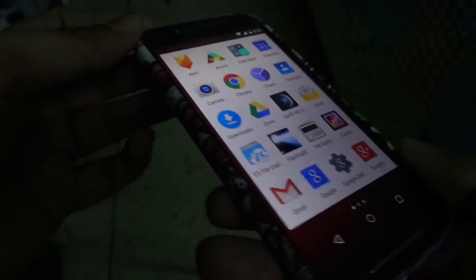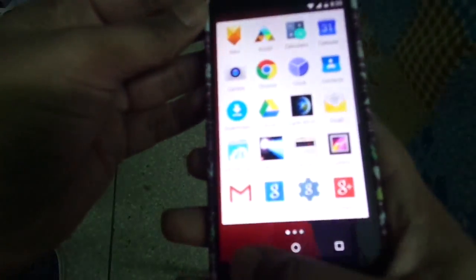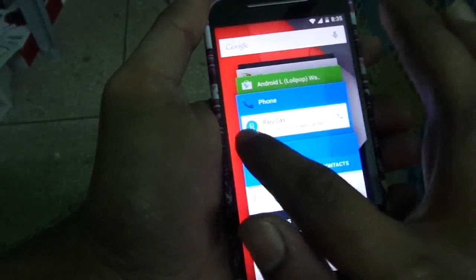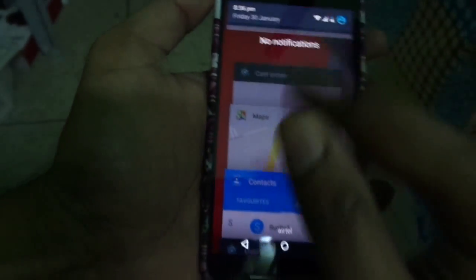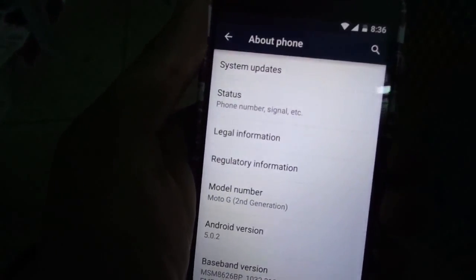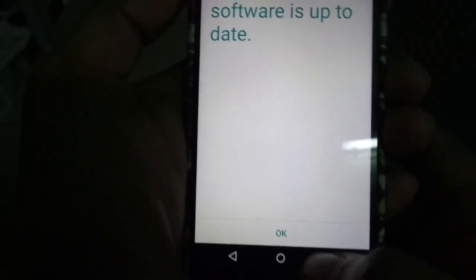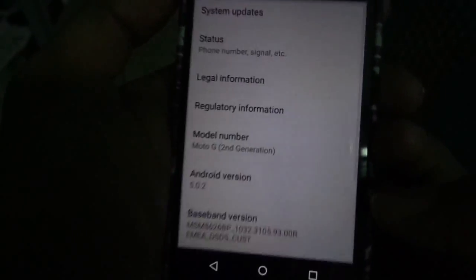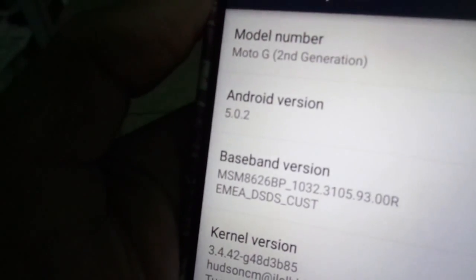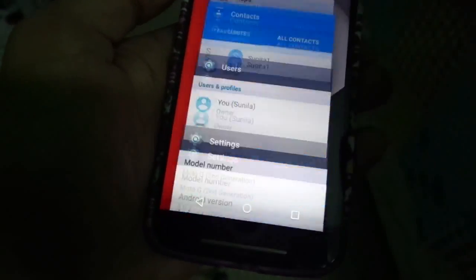Let me know in the comments if you got the Lollipop update. I just received it right now in India, so if you're in India, go and check. Go to Settings > About Phone > System Updates, select that, and if an update is available it will say 'Software Update' — it is Android 5.0.2, the latest version.